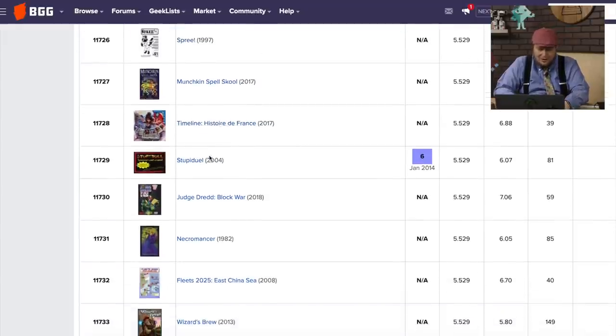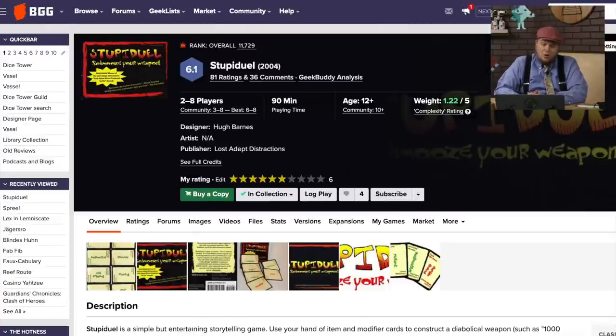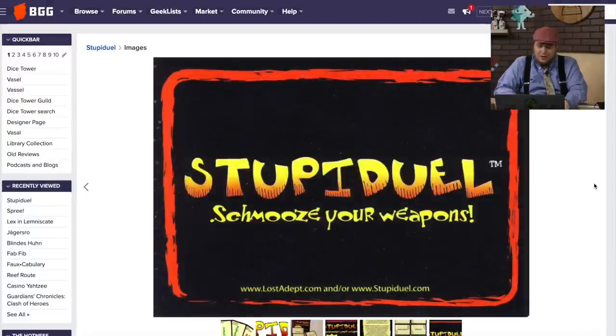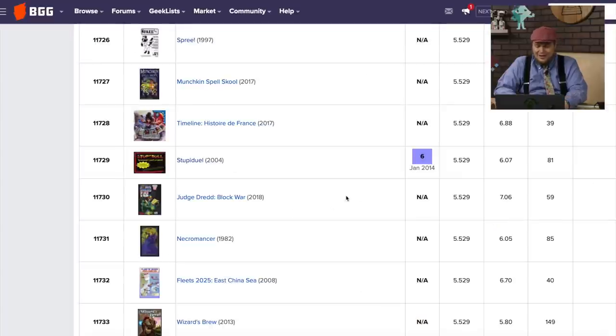There's a History of France Timeline. Stupid Duel — this was one of the first ones that came out in 2004. You're just fighting with somebody, you have all different cards showing different things, and you've got to convince the team that you won and tell stories. I gave it a six back in 2014. It might go down even more. These games are a dime a dozen — it's just the words you put on them, really.